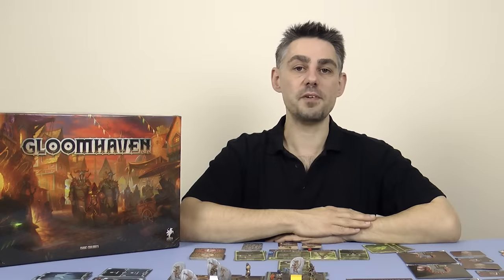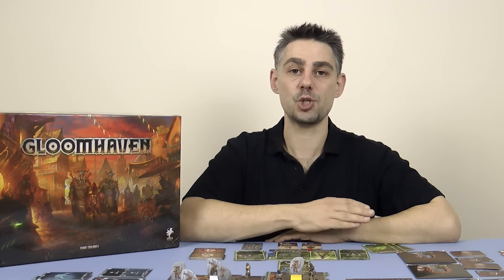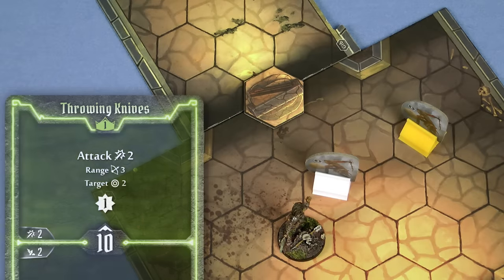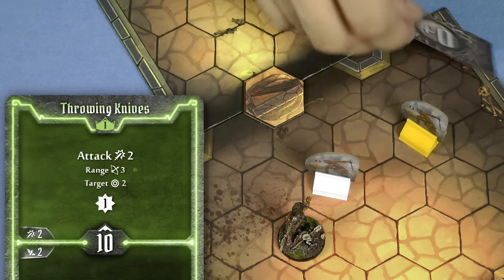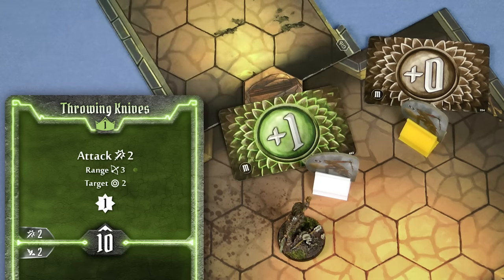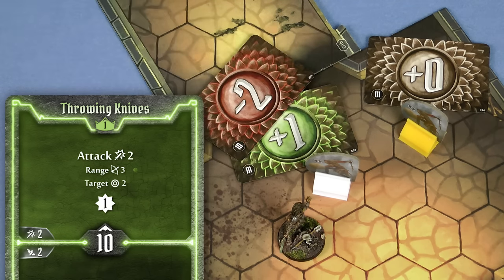Some game effects will give you either advantage or disadvantage when attacking. For example, when you use a ranged attack against an adjacent enemy you have disadvantage. If you have disadvantage you have to draw 2 attack modifier cards and take the worst. If you have advantage you draw 2 cards and take the best. So if the Scoundrel were to use her throwing knives and target these 2 enemies here, only 1 modifier card would be drawn for this enemy, but 2 would be drawn for this one, and she would need to take the worst, the minus 2. Ouch.